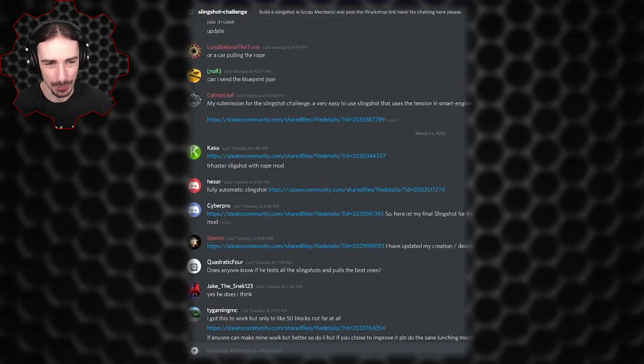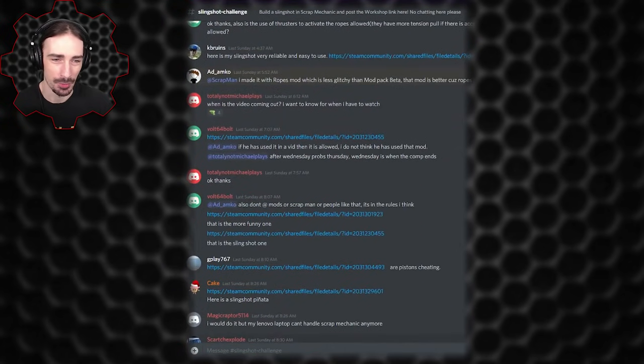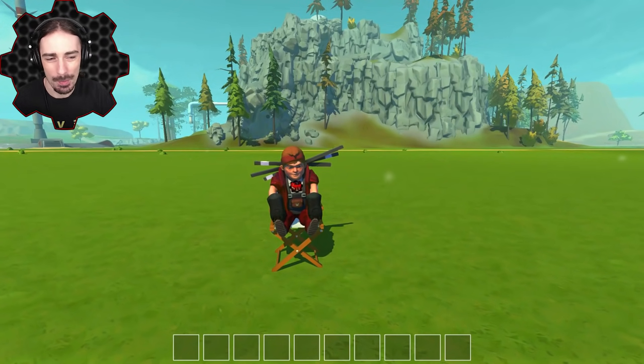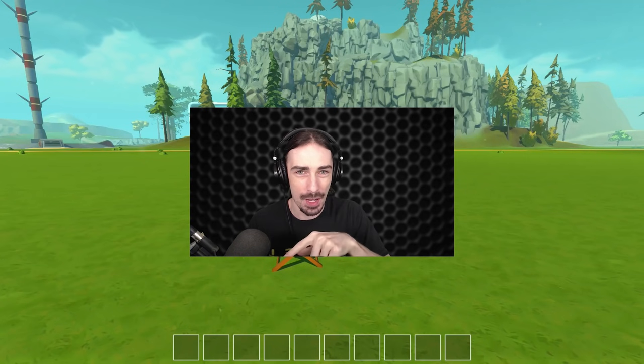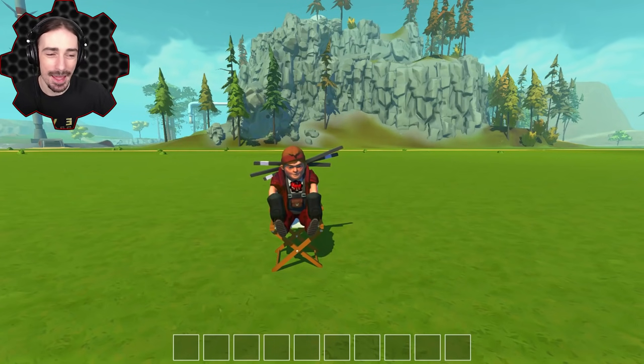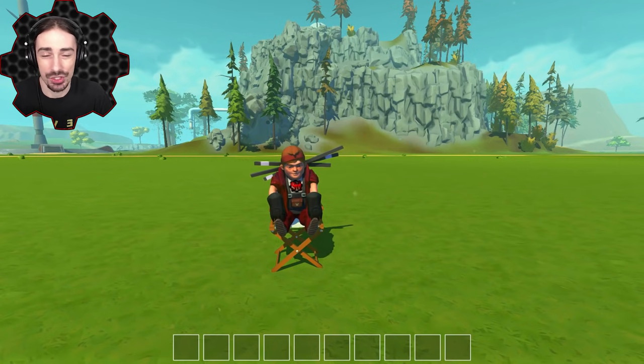That took a couple hours to get through, looking at and testing and trying to understand how they all work. So from those 100 submissions, I've cut it down to about 14 that stood out to me in some way or another. Keep in mind that these judgments are completely subjective — there's no objective better or worse measurement. To give you a hint at what I was going by: first, the instructions had to be relatively simple and easy to figure out. Some slingshots were just like, first you press this button, then hop out of your seat, then delete this block, press this button, go over here, hold this button for 5 seconds, hop back in your seat, press 1, 3, 2, 4, 5, 3, 2, 1 for 3 seconds. Most of the ones you'll see today have relatively simple instructions, and some are completely automatic with just a single button push, which is amazing.